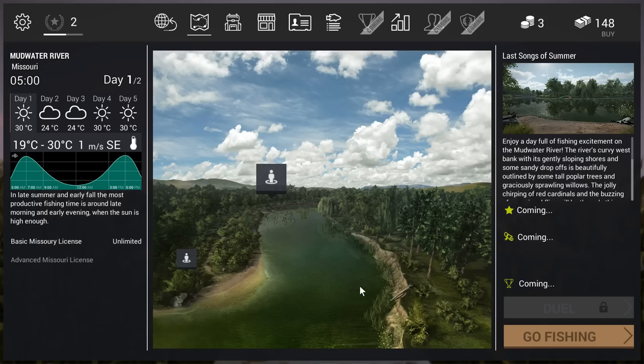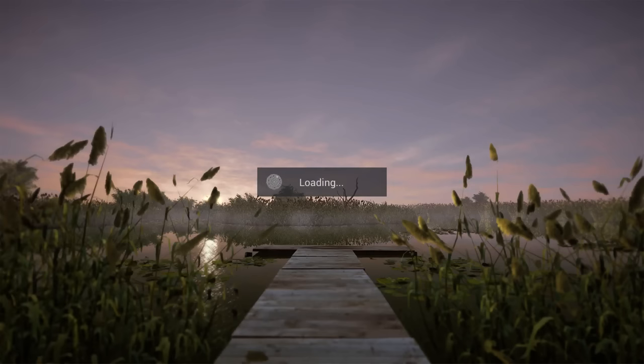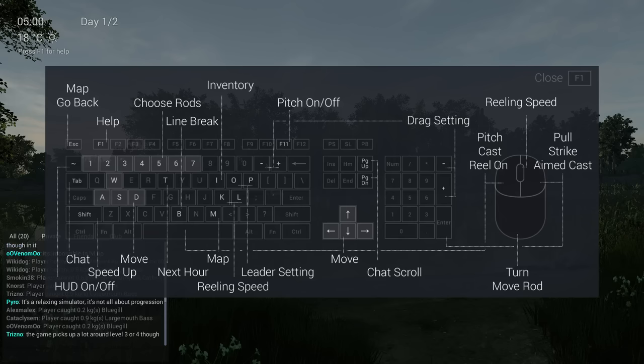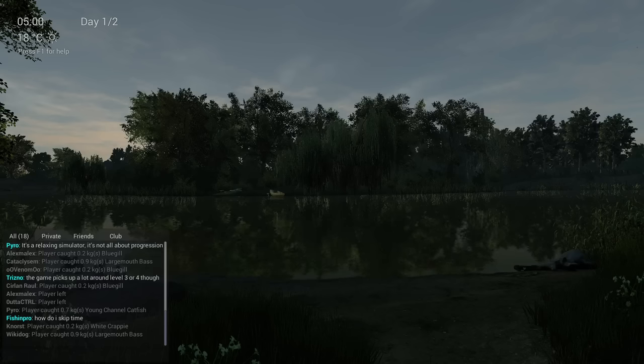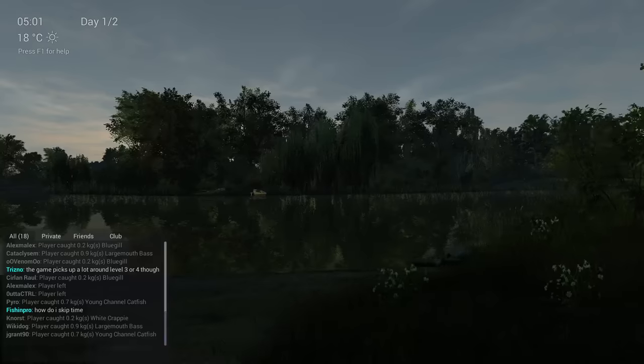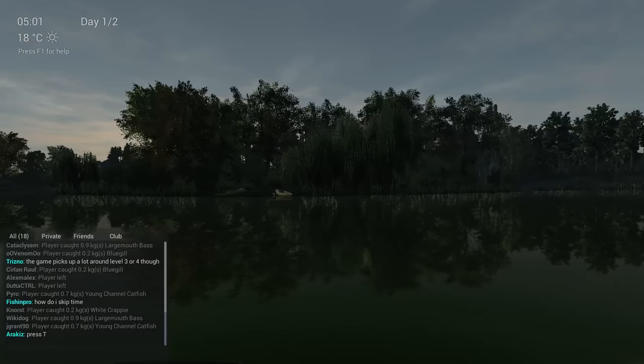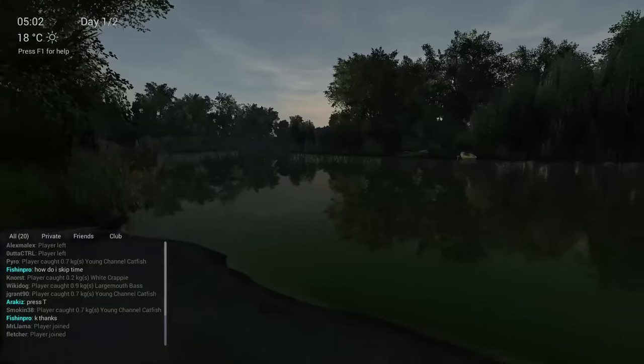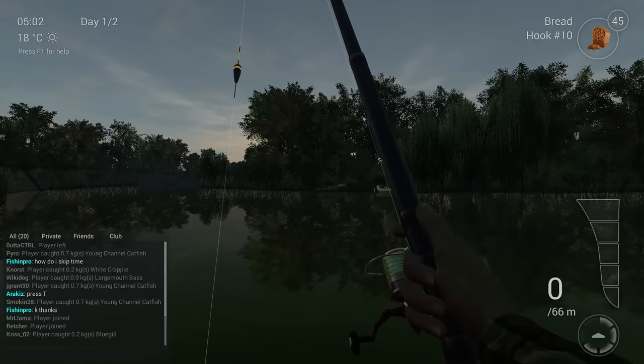Now I'll show you the fishing mechanics - it's not complicated, and you can check all the key bindings on screen. I'll show you how to fish, speed up time, strike, and reel in. First, move around with the arrow keys. It's not a huge area, so find a nice spot you like, then you'll throw your bobber into the water.